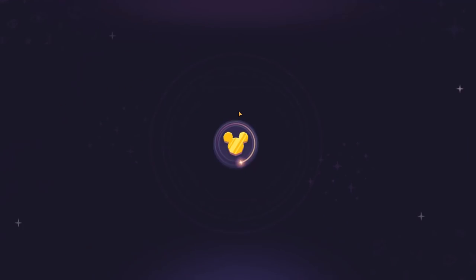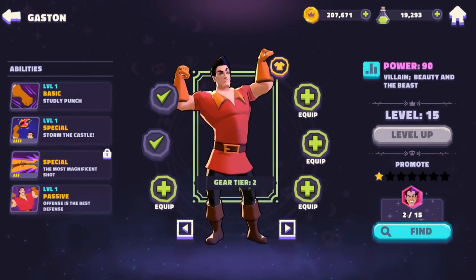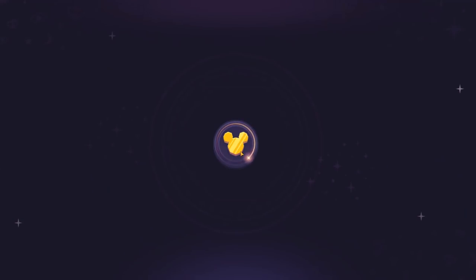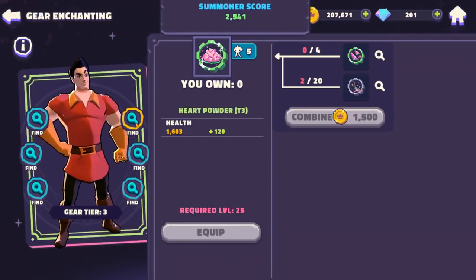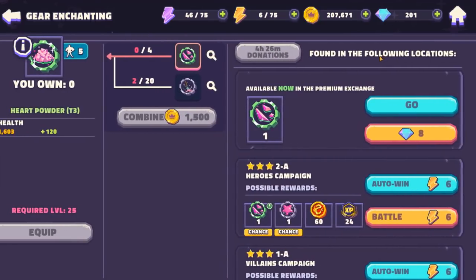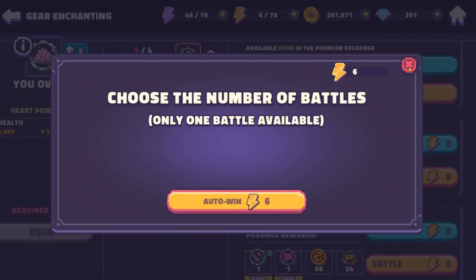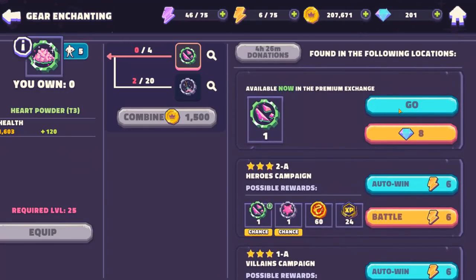One last thing — I forgot to show you the upgrade process. Let's use Gaston as an example. Pretty decent quality of life: the game lets you know exactly if you have equipment on hand that could be equipped to your characters. Just press equip — equip all will automatically equip everything you have. You can hit tier up to go to the next tier. If you do not have the gear, the game will show you exactly what you need, and you can click the magnifying glass to see the exact stages they drop on. From there, you can just auto-win as many times as you need to grab that specific piece of gear.